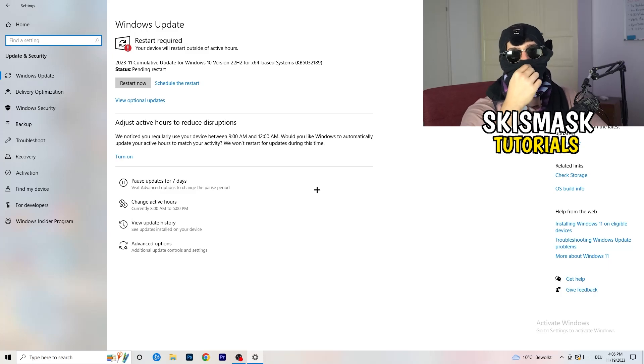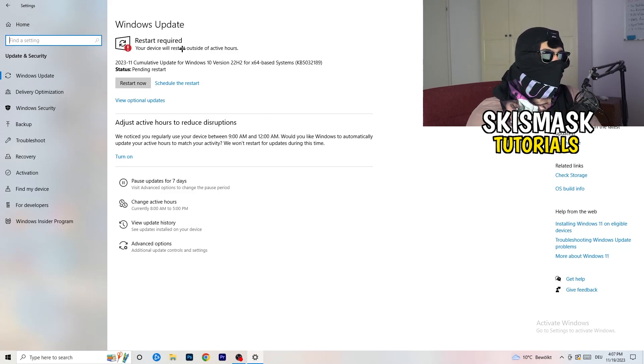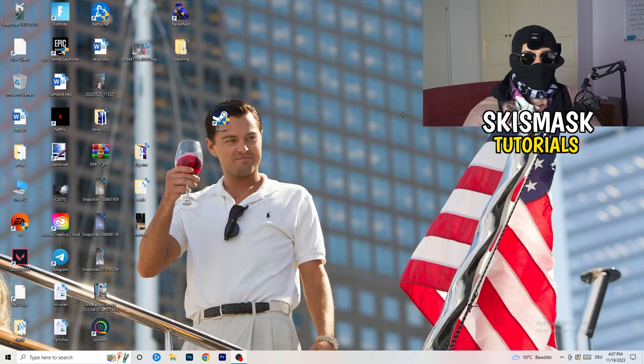Go back and click on Update and Security. Updating every single driver on your PC — especially Windows — will help with every issue you're having. Trust me, just update everything. As you can see, I need to restart my PC for a pending update. Also update your graphics card driver — for me that's NVIDIA GeForce. Download and install the latest version, since some games need the correct driver version to run optimally.